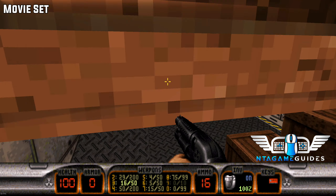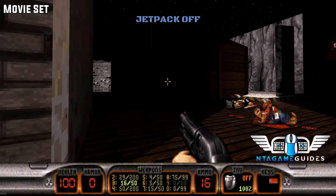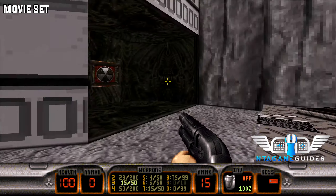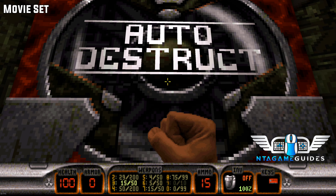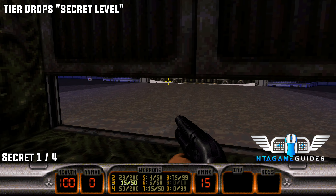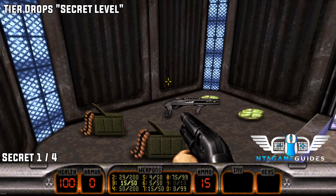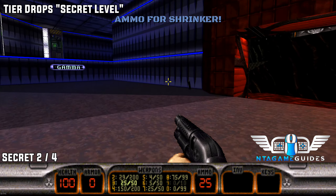Now we're going to find the secret level. Go back into the main movie set with the spaceship area and press on the USA sign — this will reveal your secret level. Once you start the secret level, press the switch. From the left, go through the door and repeat this process three more times around each corner to find all your secrets.